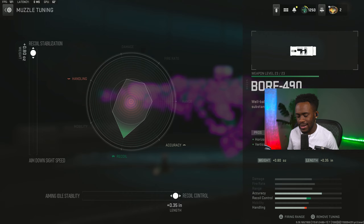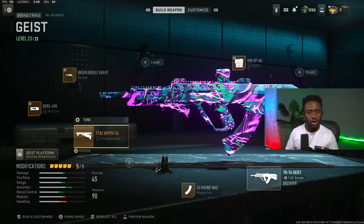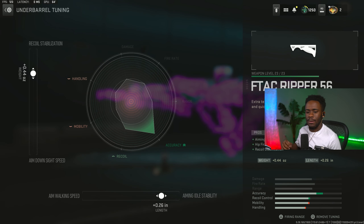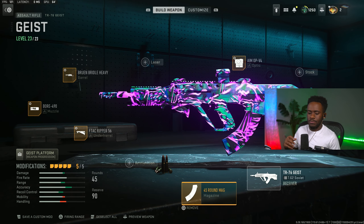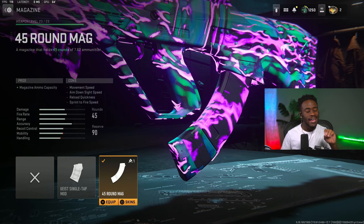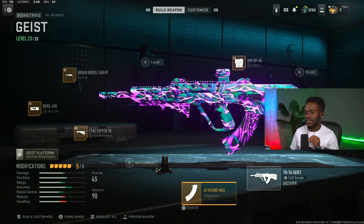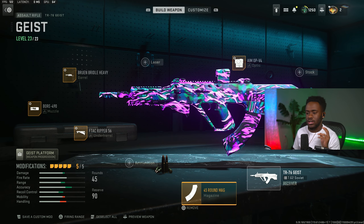For the tune, we're going to max up both recoil stabilization and recoil control. Moving on to the fourth attachment for the underbarrel, we are rocking the F-TAC Ripper 56. Recoil stabilization at 0.44, and aiming idle stability at 0.26. For the last attachment — the magazine — we are rocking the 45-round mag, which is good enough because the damage on this gun is simply amazing. Comment down below what you guys think is better: the Geist or the Kastov 7.62.